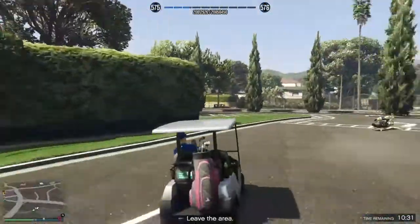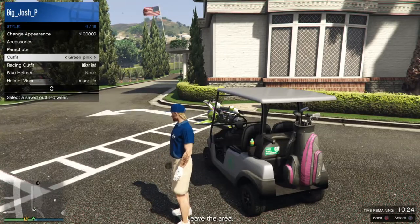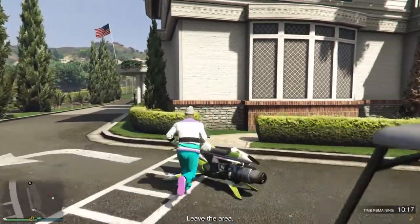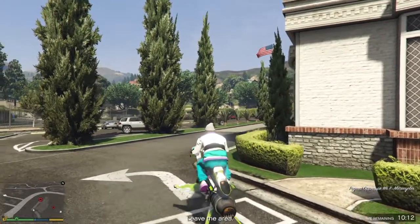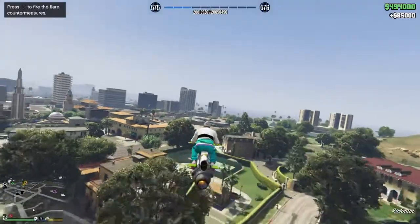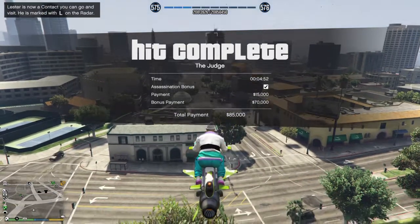Remember guys, this is the big part of the trick — this is probably worth more than the 75k bonus. Before you get back in your vehicle, before you leave, make sure you get fresh. You see my shoes, you see how the bottom of my sole matches the top of my shirt — purple, purple, come on now. There you go guys, that is the judge sticky bomb trick, Big J showing you the way of the world in Los Santos.